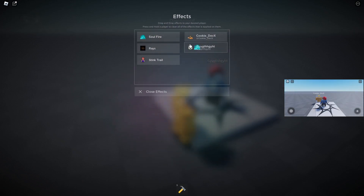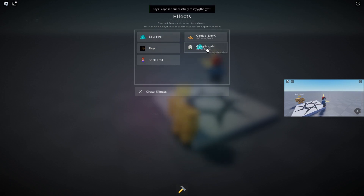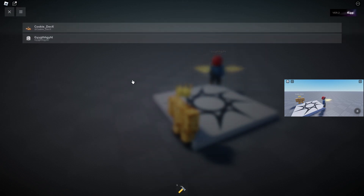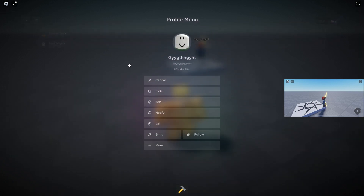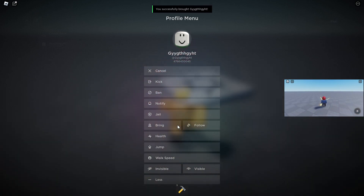Also there are effects — we can drag custom particle effects onto people, and as you can see when I move around I have these effects on my mobile screen. Now I'm going to show you what you can do by clicking on players. If I click on a player and open more, I have all of these features: I can make them visible or invisible. As you can see I made that player invisible, and then I can make them visible again — there might be a bit of a debounce on that. I can bring them or I can follow them.